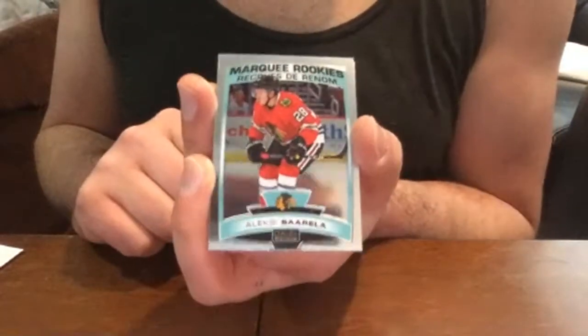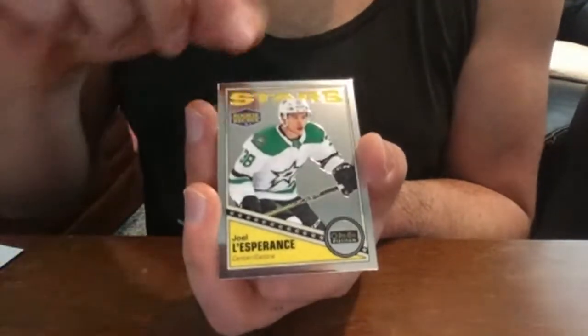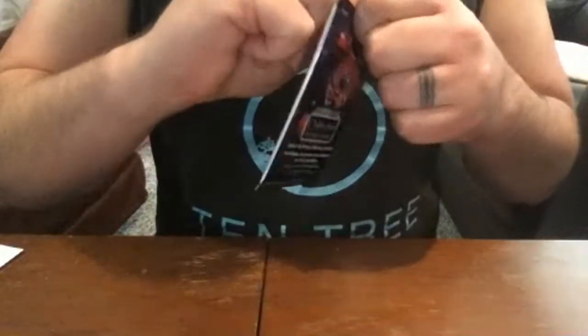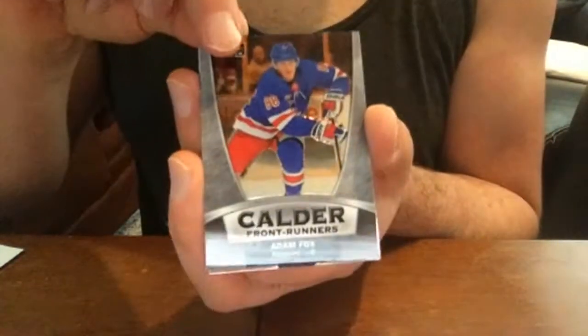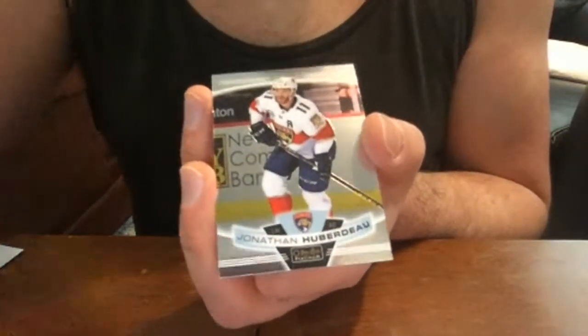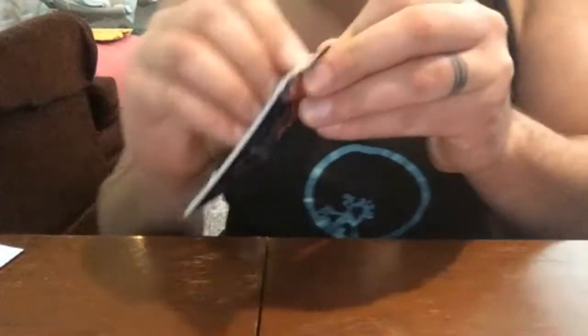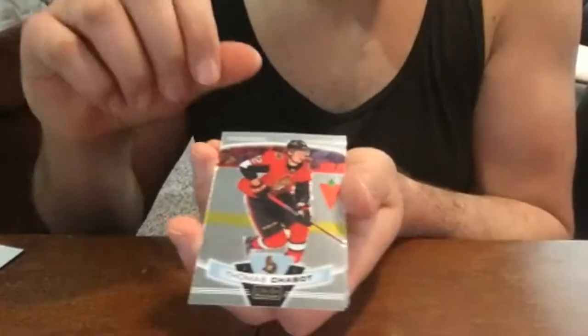Alexei Toropchenko rookie; Evgeni Dadinov base; Joel Farabee retro rookie; Darnell Nurse base. Philip Zadina base rookie, Adam Fox Calder Front Runners insert, Jonathan Huberdeau base, and Victor Hedman base. Just adjusting my seating — I'm sitting on the floor trying to find a good angle. Thomas Chabot base card.